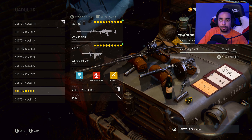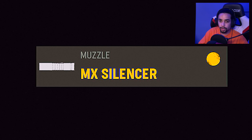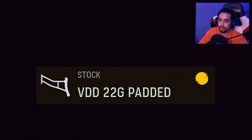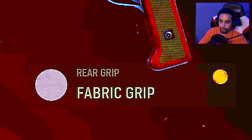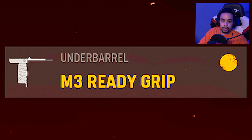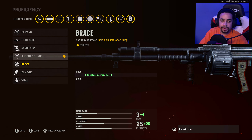Alright brothers, here's my KGM40 class setup. I'm running the MX Silencer, the Krausnick 700mm barrel, the Slate Reflector optic, VDD Padded stock, Sleight of Hand perk, Fully Loaded, Fabric Grip, the .30-50 round mag, Lengthened ammo type, and the M3 Ready Grip. This class setup goes crazy. I also tried Vital instead of Sleight of Hand, but honestly Sleight of Hand is the better way to go because this weapon reloads extremely slow and you don't want to get caught reloading for five minutes and get killed.